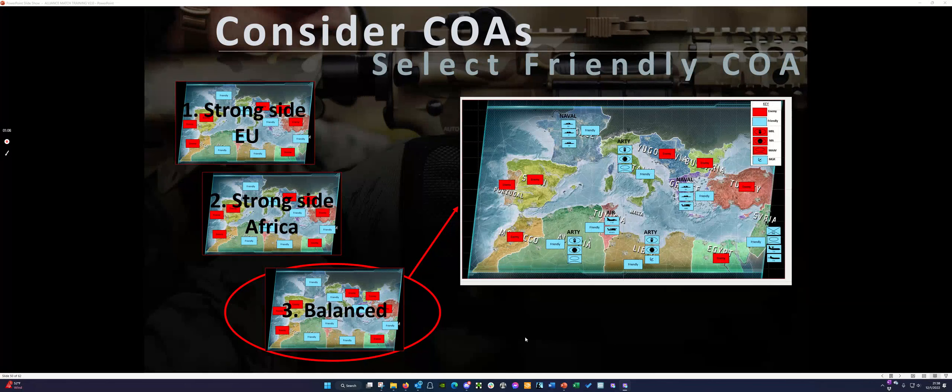Or a more balanced approach, where I split them up a little differently and thought through where I'm going to position all these other units, so that I had the ability to react a little bit more across the battlefield instead of having all of my artillery on one side. All I'm really suggesting is that you think through this, look at different courses of action, discuss that with your team, and settle on something that makes sense based on how you understand the enemy's positioning and what you think the most likely enemy course of action is.